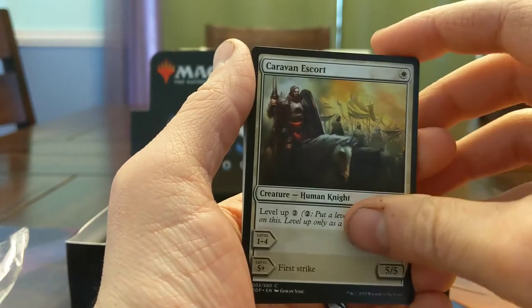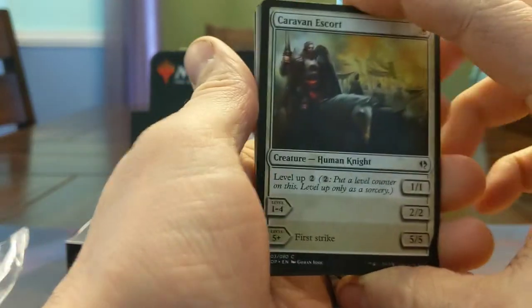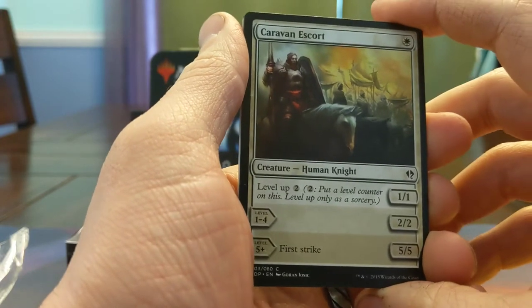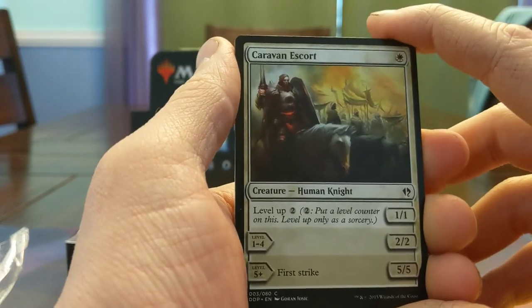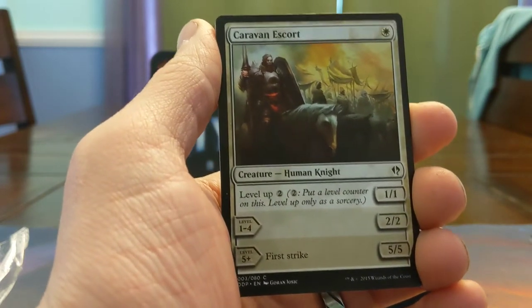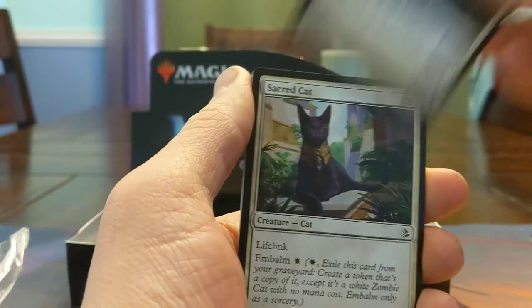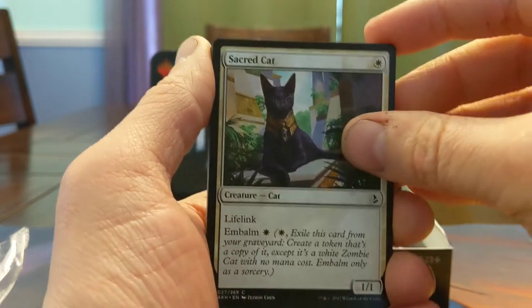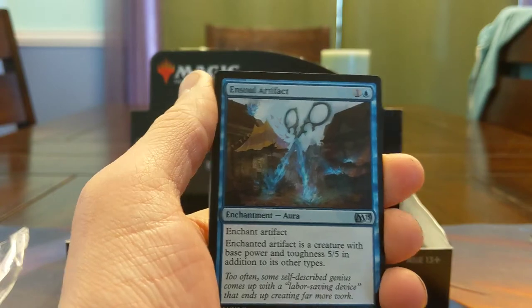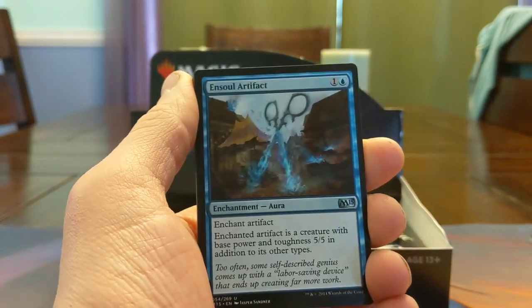Level up is sweet, I love level up. I hope we get more things like level up — I think they could balance it at instant speed if the leveling wasn't quite as good. The reason you can't level at instant speed was I think it just made the game too complicated for players in draft. But I love to see them thinking outside the box. Sacred Cat — I've cast a fair number of these. Soulflayer — this card's pretty sweet in Pioneer right now, the deck is fairly well positioned.